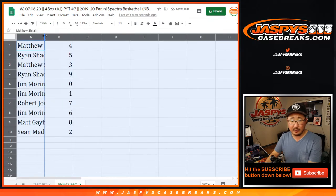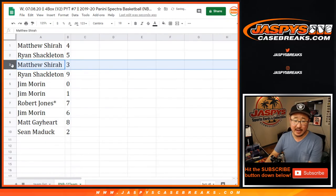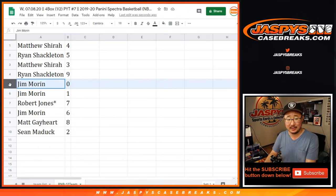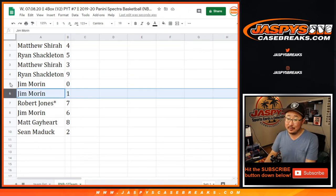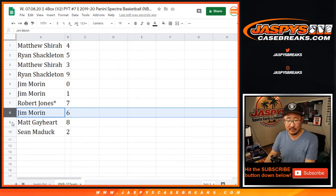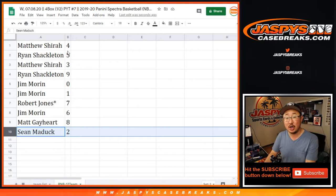So Matthew with four, Ryan S. with five, Matthew S. with three, Ryan S. with nine, Jim with zero and one. So I guess that whole redemption one-of-one issue is not going to be a problem. Robert with seven, Jim with six, Matt with eight, and Sean with two.